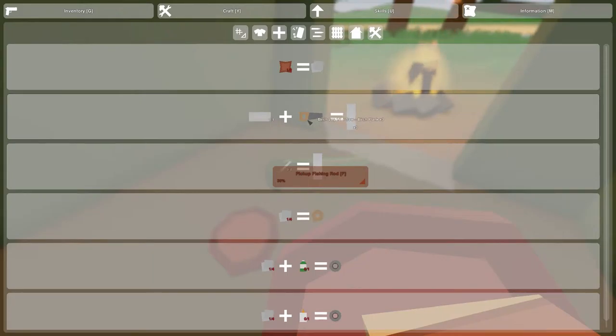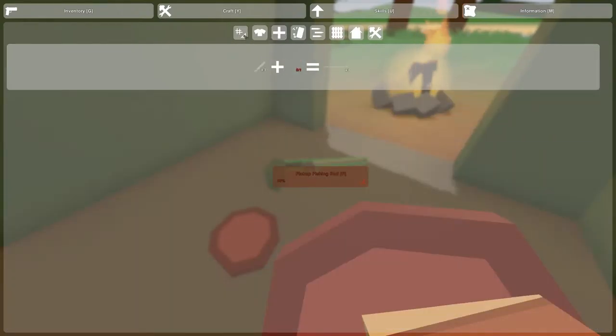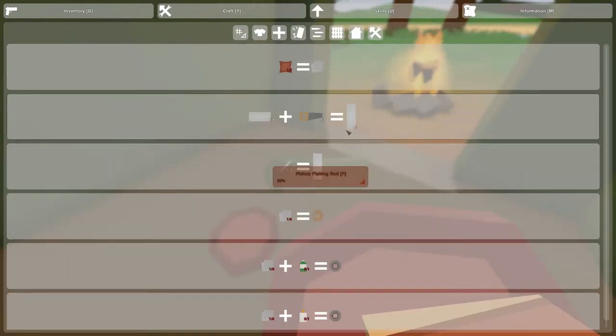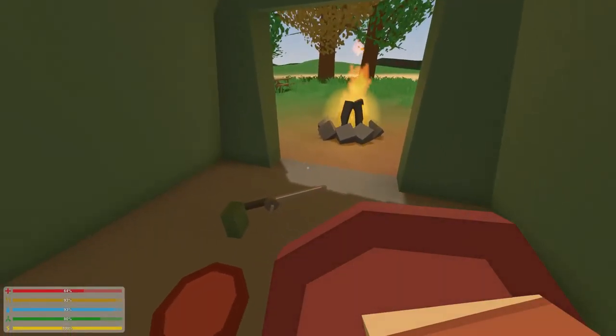Now I think what I want is to do one birch log, two birch logs — two planks. And I want to make a crate, which needs seven birch planks and three birch sticks. A birch plank — you get three from a birch log. So we have to get three birch logs.